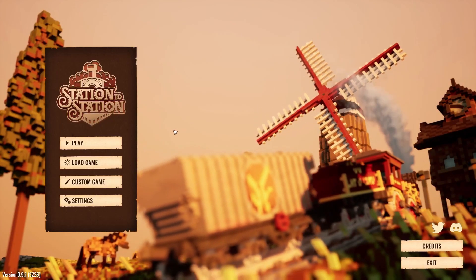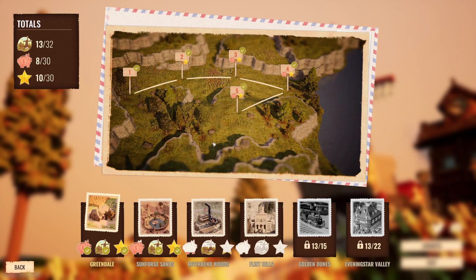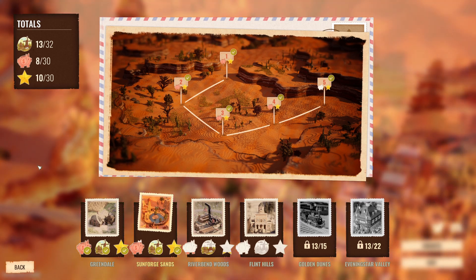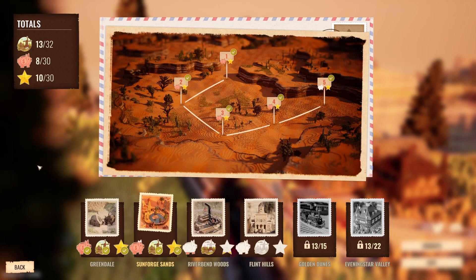You actually have three game modes. First of all, the normal campaign that you can see over here with a lot of different missions, each of those missions coming with specific challenges too. Then you have a second game mode, which is a free money sandbox — basically any of the missions you play, you can play them with unlimited money for the ultimate chill experience.